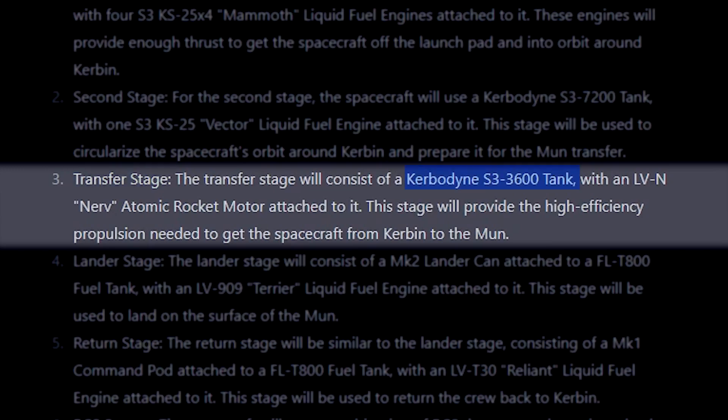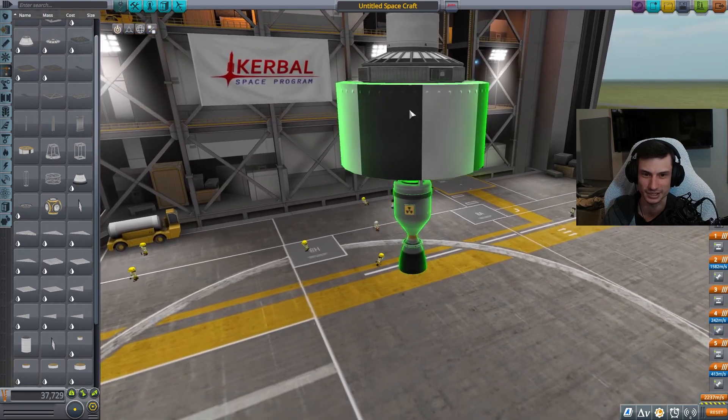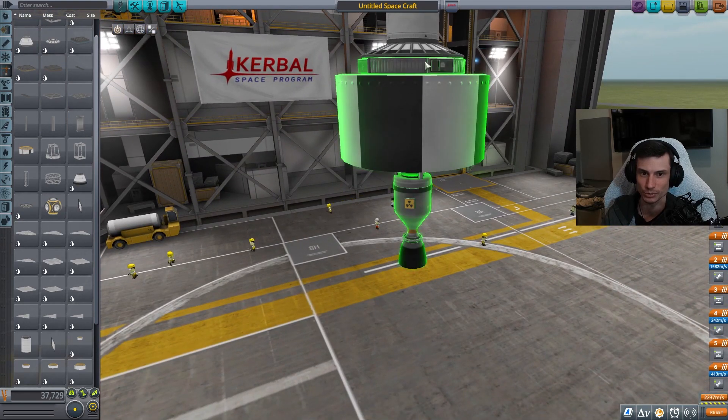Transfer stage: S3-3600 tank and the NERV atomic engine. So this is it — this is the transfer stage, this chunk right here. And it's remote guided, so that's pretty wicked.